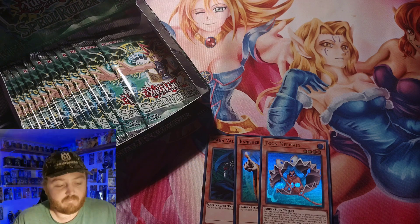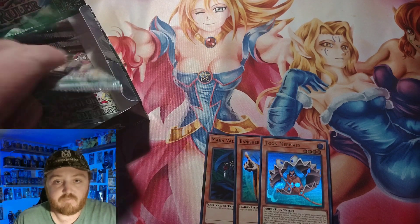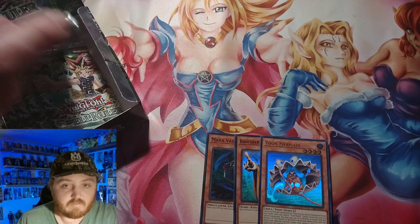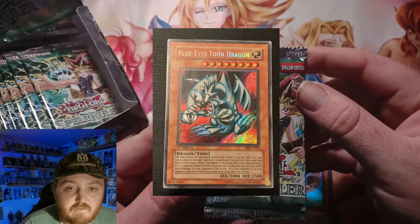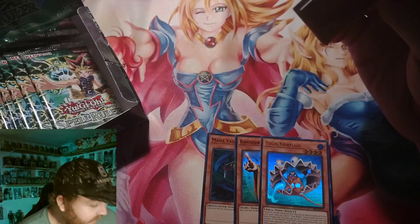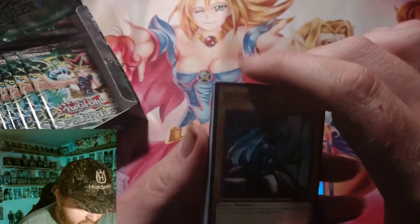Let's get cracking. Alright, our first pack — and we are after the Blue Eyes Toon Dragon. We have not pulled it, that's why I referenced it from part 1. Let's see what we get from part 2. Hopefully we can pull something sick. Let's find out.